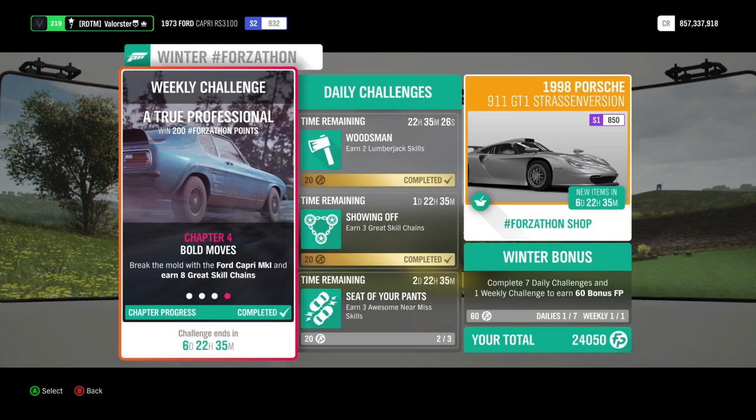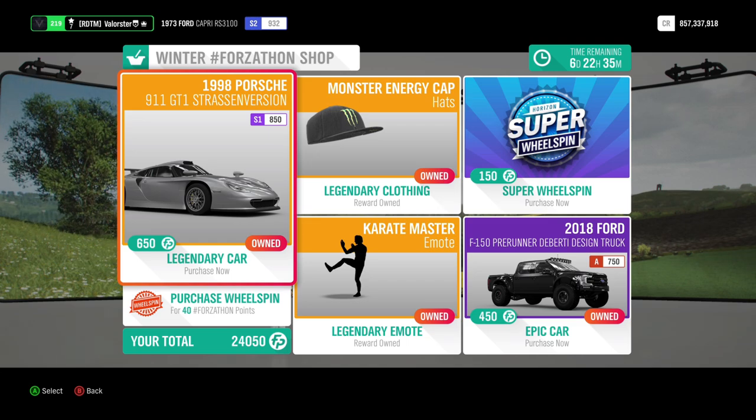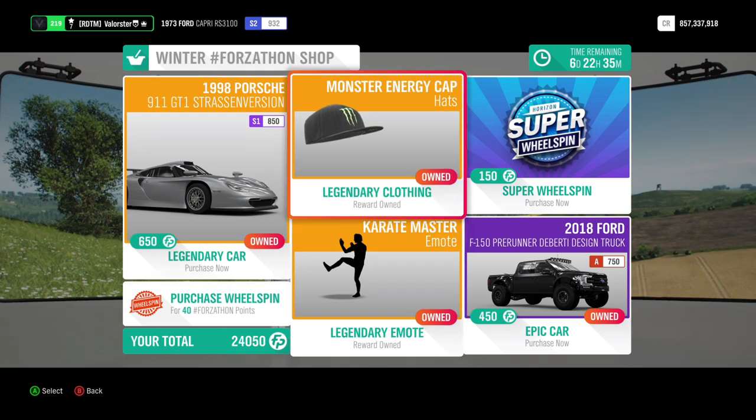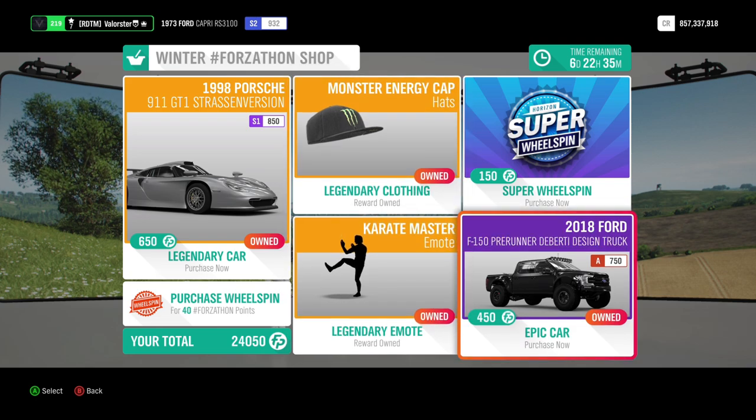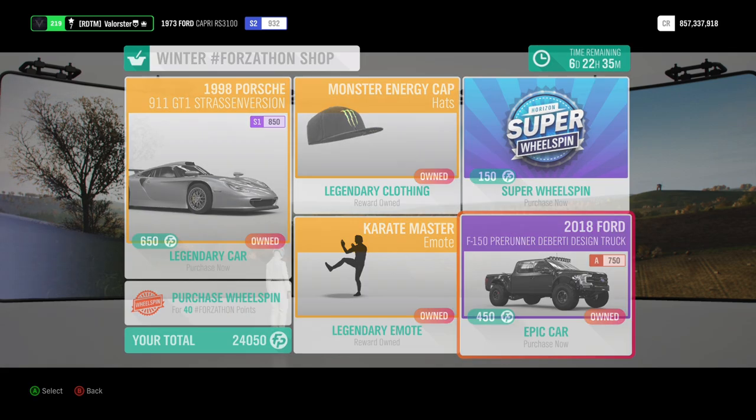Then we have the Forzaton. Now let's have a look at the shop. We have that nice Porsche — I would just buy it because I'm a Porsche fan. Here you have a hat and then we have the Ford birdie design truck, the F-150. Not a bad car by the way. If you don't have it, you should just buy it.